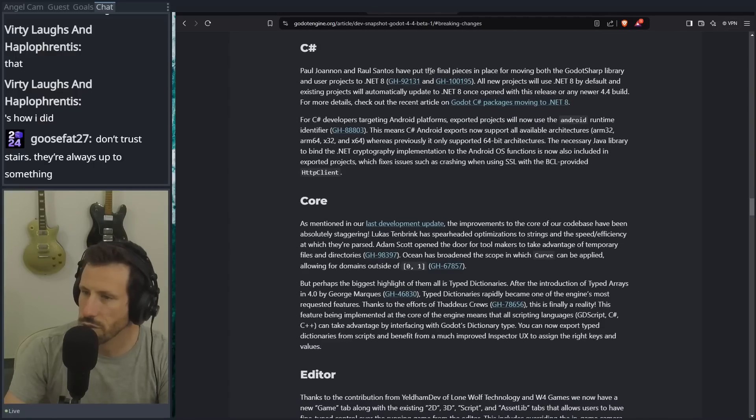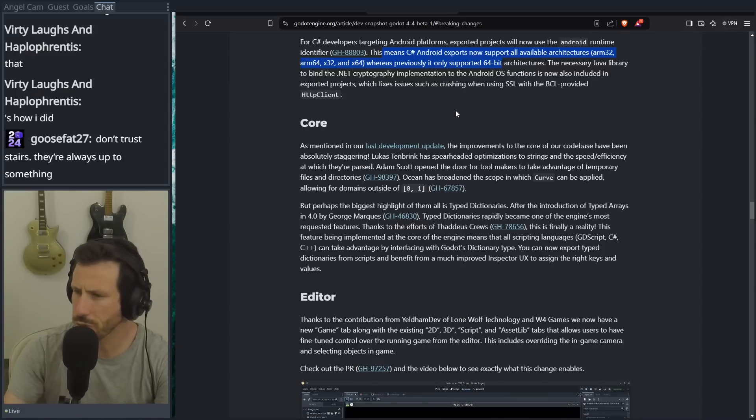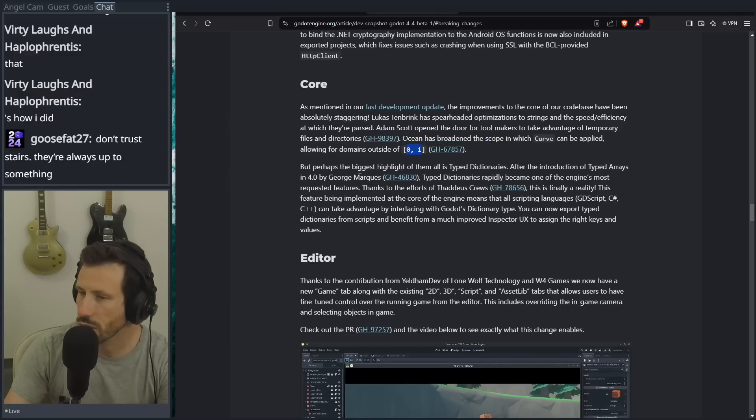Fun-time loading of WAV files. C# — the final pieces are in place for moving the Godot Sharp library and .NET, with all new projects using .NET 8 by default. As mentioned in our last development update, the improvements to the core of our codebase have been absolutely staggering. Optimizations to strings and the speed efficiency at which they're passed. The biggest of them all is typed dictionaries, guys. Typed dictionaries. This is huge.